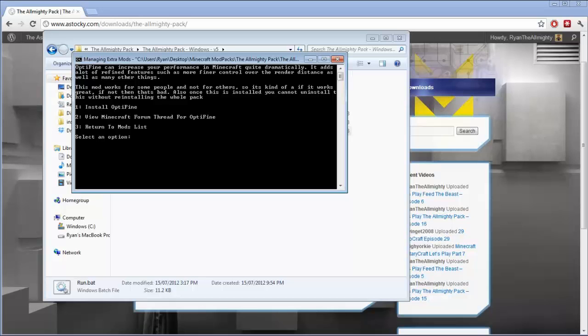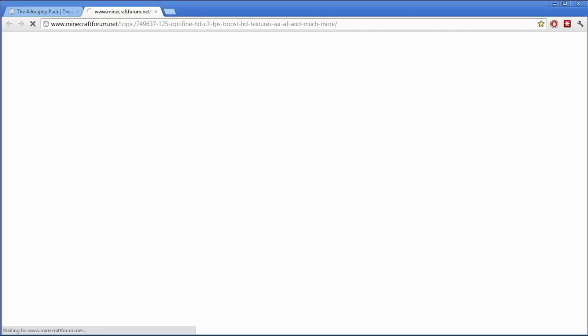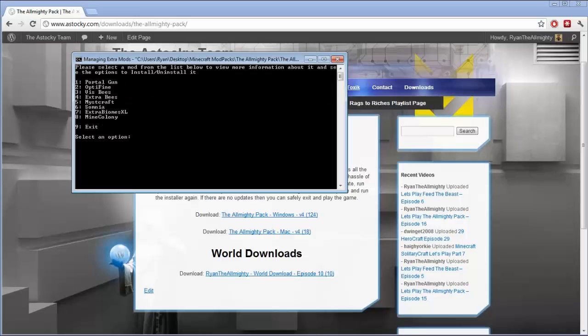To install a mod, simply press 1 and it'll install it for you. Option 2 in each of these menus is to view the Minecraft forum thread for it, so you can have a look and see what it is. Option 3 takes you to the mods list. You can install as many as you want — I've tested them and they do work with each other. I don't know if they bug anything, but Minecraft loads up with no errors as far as I can see.